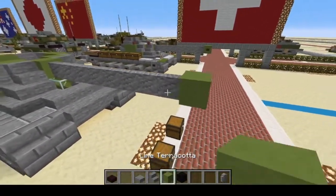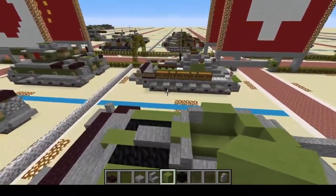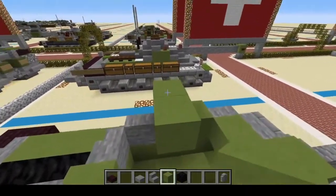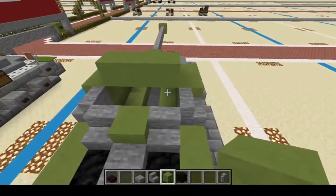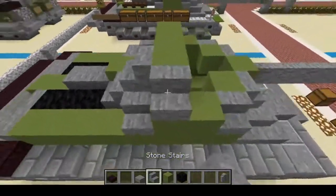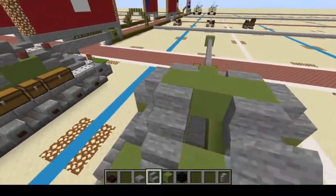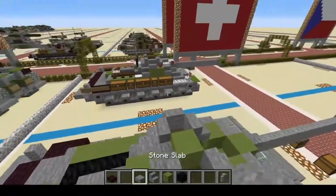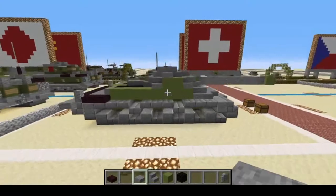Now we'll add — I believe it's a 90mm gun — one, two, three, four, five, six, seven, eight, and muzzle brake. Now all we have left to do is finish the top. One, two, three, one, two, three — remove these two but keep the center — put a slab right here and two slabs on the front, and that should complete your turret.